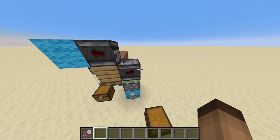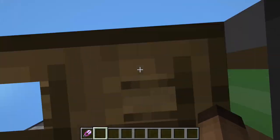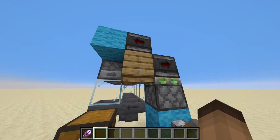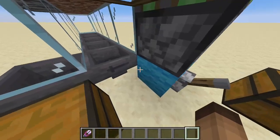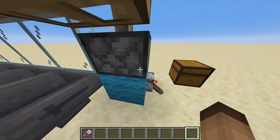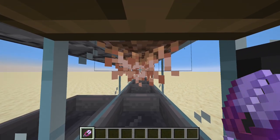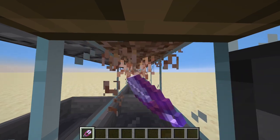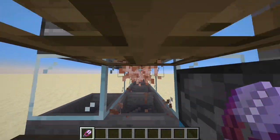So in terms of how it works, you come in here under the wood block, which prevents dying from phantoms. You stand here, you turn on the lever, rooted dirt comes out, you take your shears and you start breaking. But as you can see, with normal clicking, this isn't quite going to cut it.